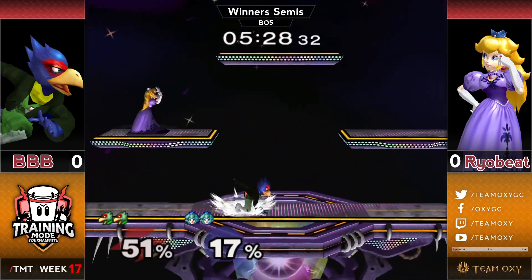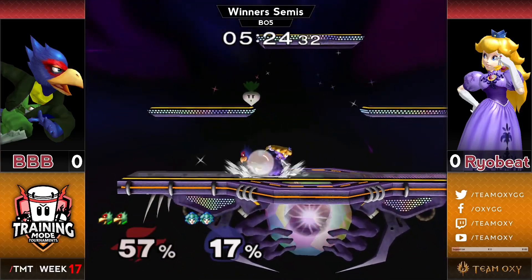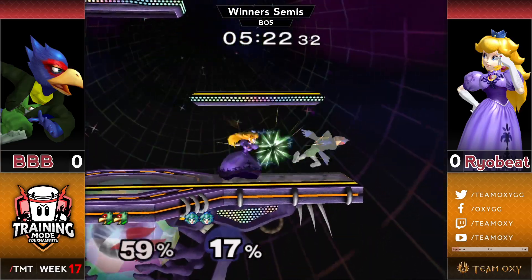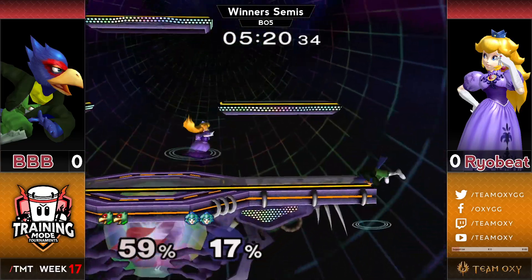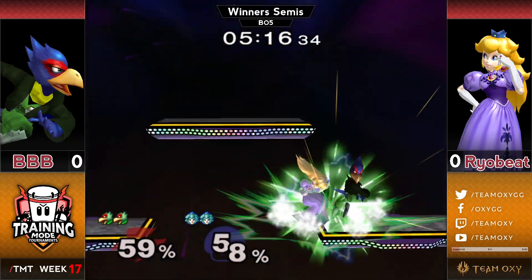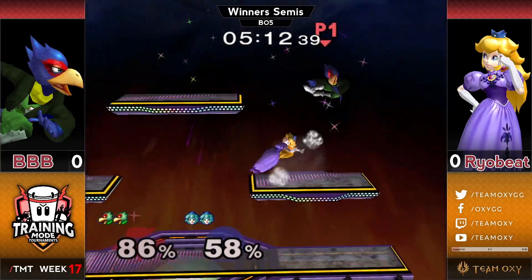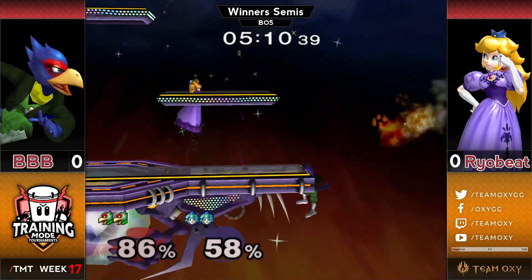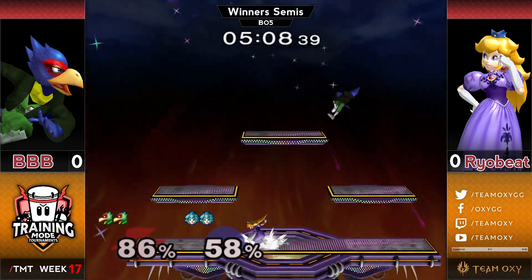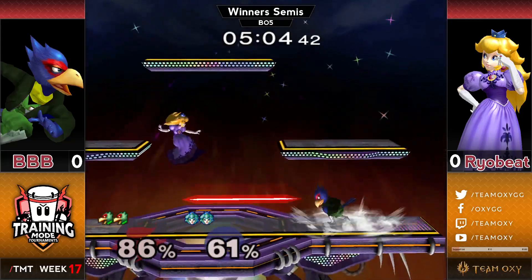Ryobeat gets a 60-damage down smash punish, so easy. Bobby gets pushed way off stage, but really good cognizance to wait — he could have jumped earlier and put himself in a bad spot, but he waits until the double jump gets him right to ledge. He goes for the side-B and does edge-cancel on the side platform, but Ryobeat is ready with the nair. Good stuff.